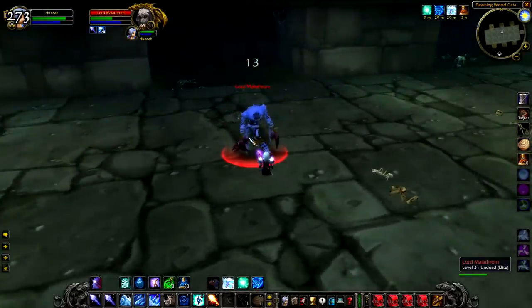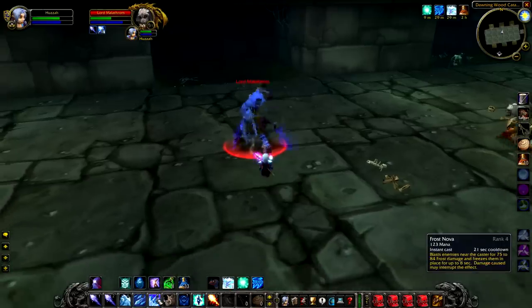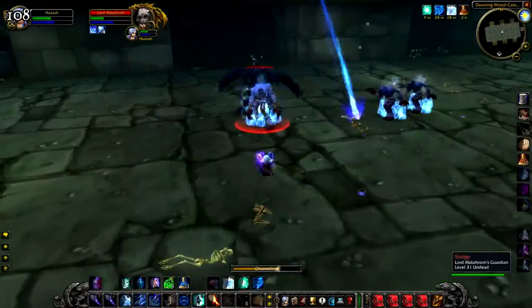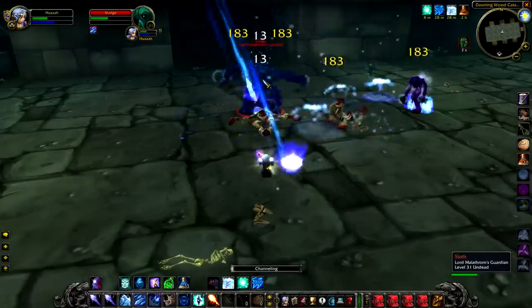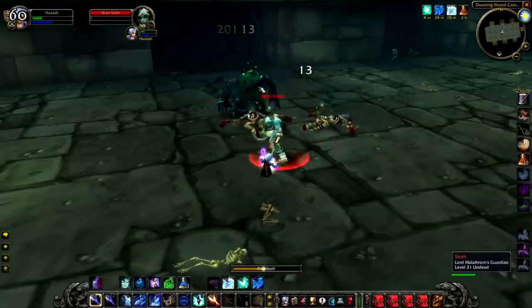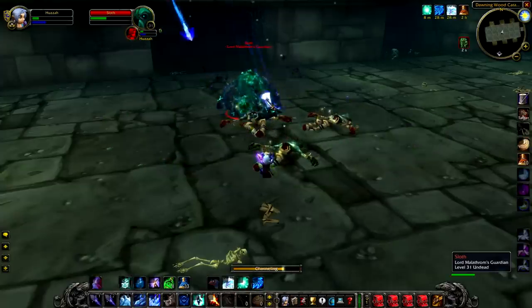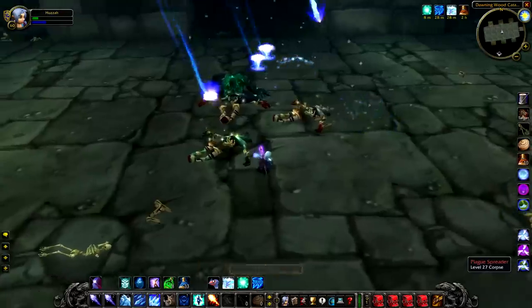The actual fight with Lord Malathrom is horrendous. You're almost definitely going to need more than one person to do this — he's just really, really painful to fight, as you'll see here. He also spawns two additional adds, so not only may you also be fighting the adds in the room, but the respawn times are really low on them and they will also hit for a crap ton of damage. You can see here I barely survived. I think my defense skill does need to be improved a little bit, but it just goes to show how easy it is to kill someone way higher than you.